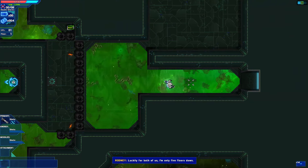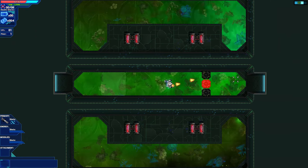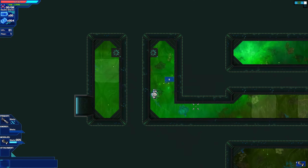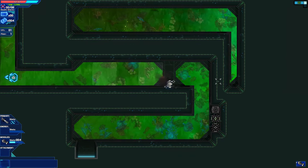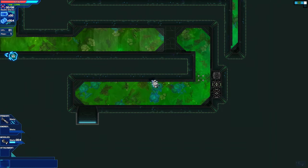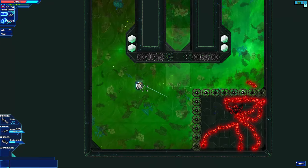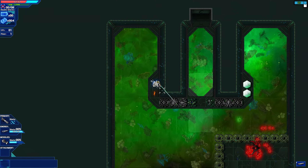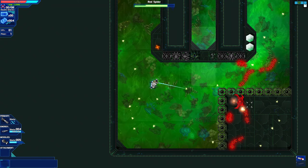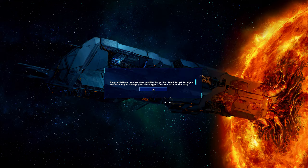So let's shoot our way through here and get going. Luckily for both of us, I'm only five floors down. Unluckily for you, the warden is also down there — giant robot-y guard. Your main weapon has infinite ammo. This type of barricade can only be destroyed by missiles. Now you have an energy weapon — your energy fully recharges every time you enter a new room, along with your shield, so don't be shy.